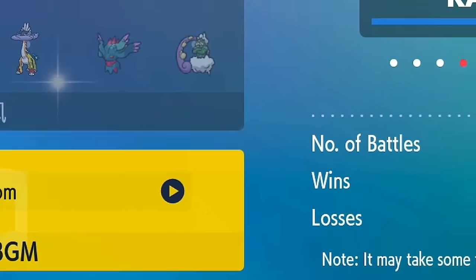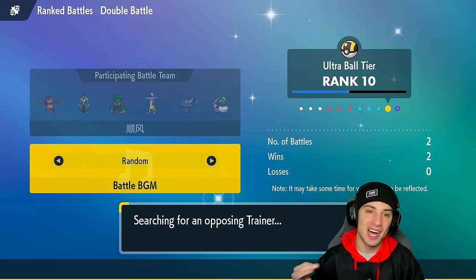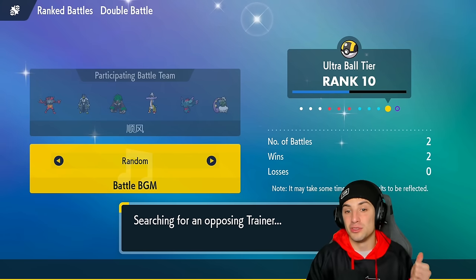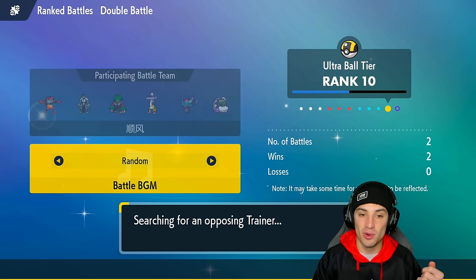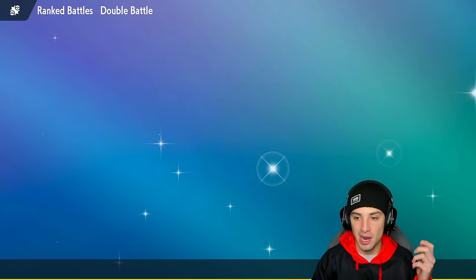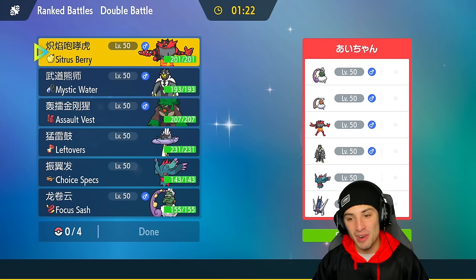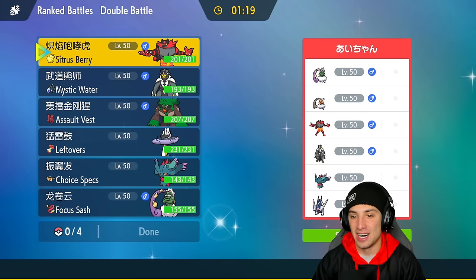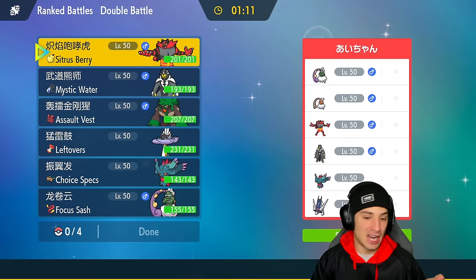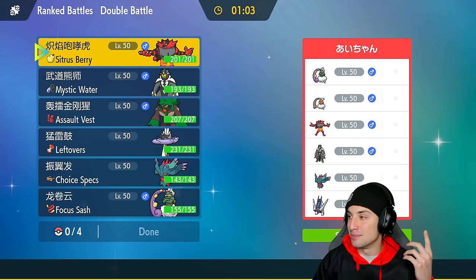If we win this next match we'll be three and oh and in Master Tier in three battles — that would be awesome. First match we used Fluttermane and Tornadus, second match Tornadus and Raging Bolt. Hopping into our third and final match — against Archaludon again. I can already tell what the meta is: Incineroar with Regulation F alongside Regulation E Pokémon and one other Regulation F pick.